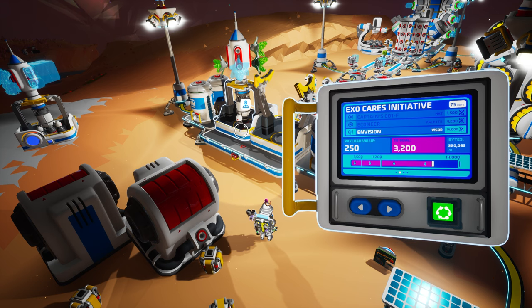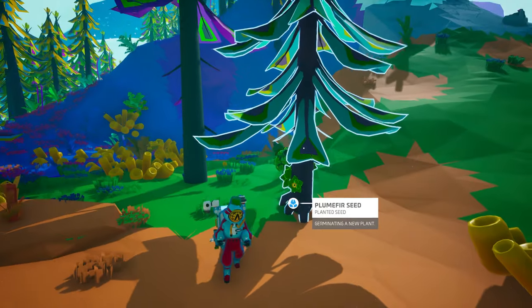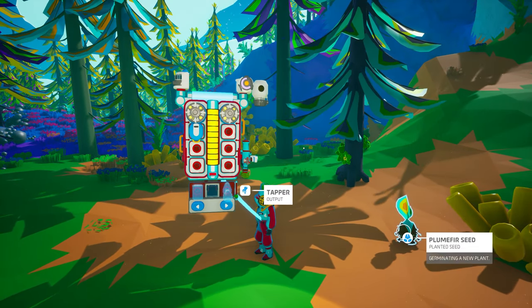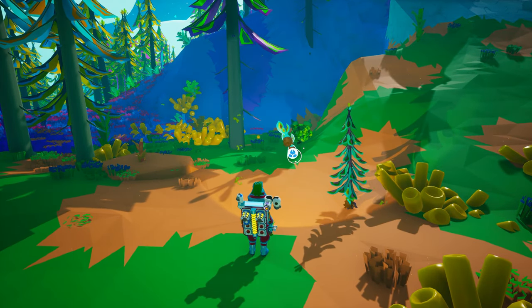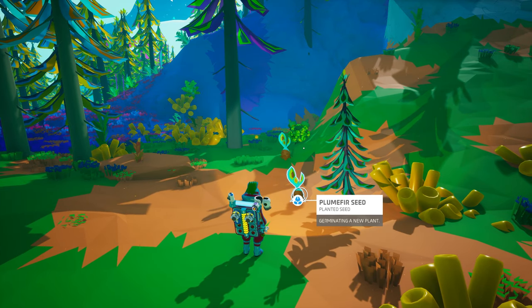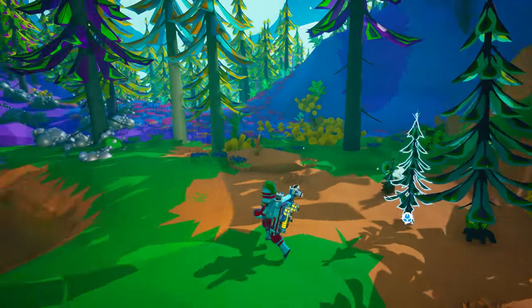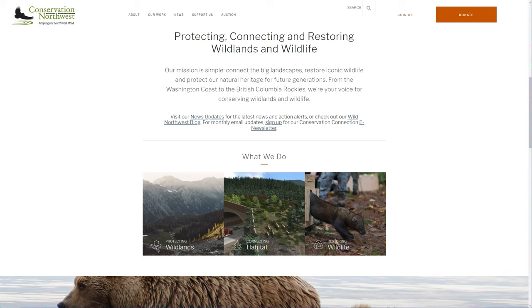You might think that's the end of the event, but it isn't. Similar to the original real-world charity tie-in of the very first Project Cheer delivery event several years ago, this year's EXO Cares event has a really cool charity incentive that we, as the Astroneer community, can help make happen. System Era has challenged us to collectively plant 10 million trees in our saves. If we do, they will donate $5,000 to Conservation Northwest, a non-profit organization working to preserve wildlands, connect habitats, and restore wildlife in the Pacific Northwest.